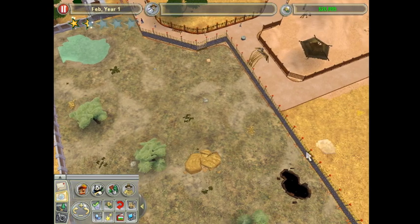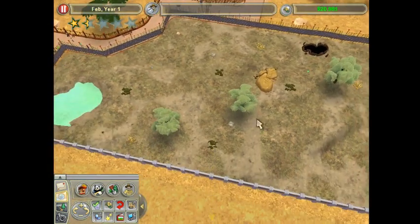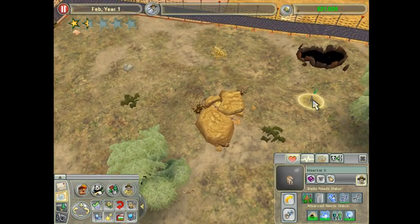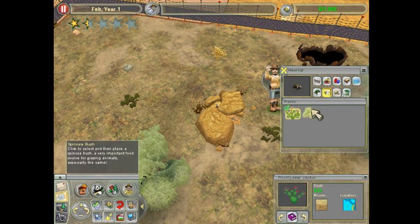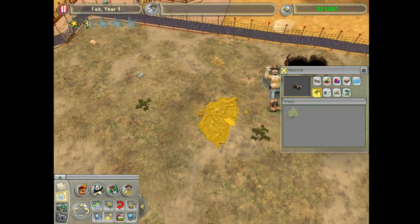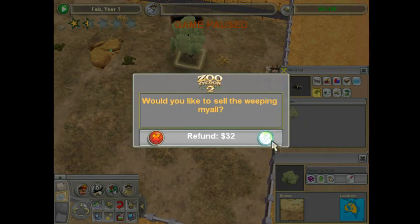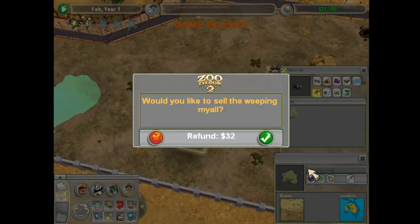Let's go back to the view. I did say at the start of the series that I was only going to use things native to their habitat. Unfortunately at the moment that's not really possible — but it could be. So we're going to go ahead and delete these trees now, because these are Australian trees and meerkats are from Southern Africa. That does not fit the zone, so we're going to get rid of those.